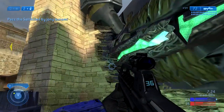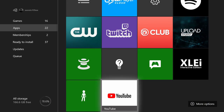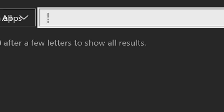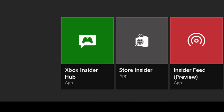Question number two: How do I download the MCC Insider Program on my Xbox One? The only thing you need to do, you noob, is go to your games and apps on your Xbox One and search for the Xbox Insider application. If you don't have it, go to your App Store, search for Xbox Insider, and download that application onto your Xbox One.